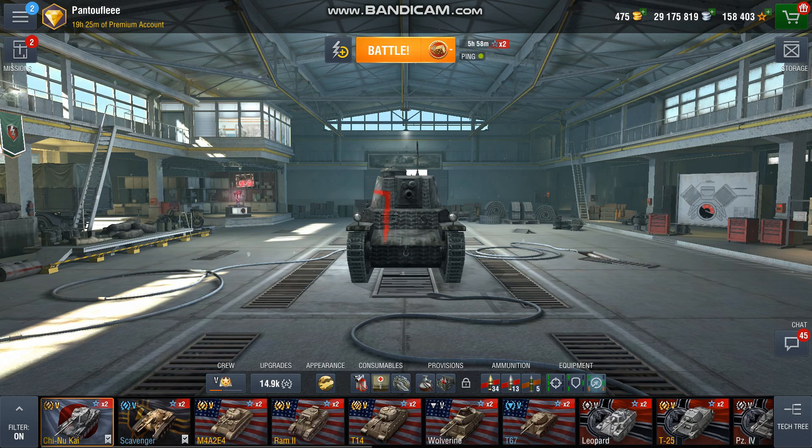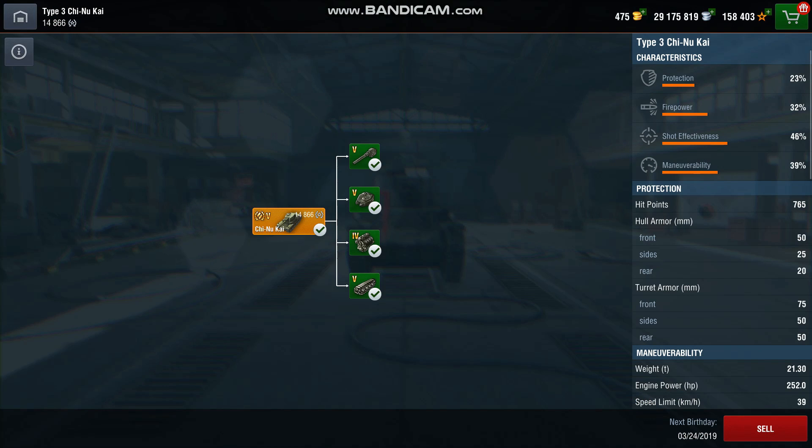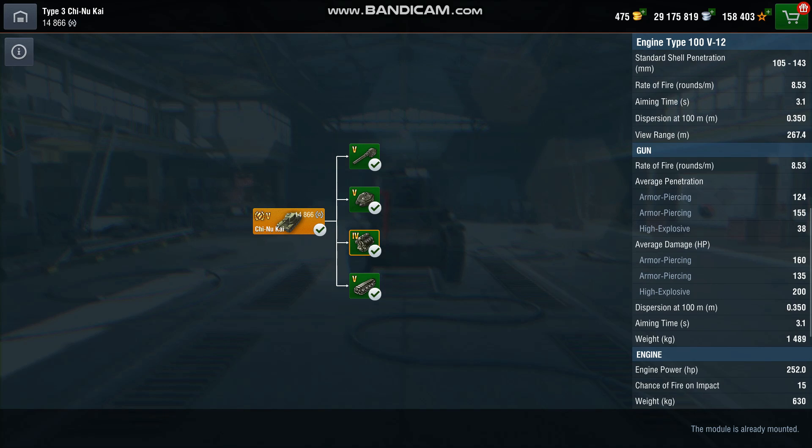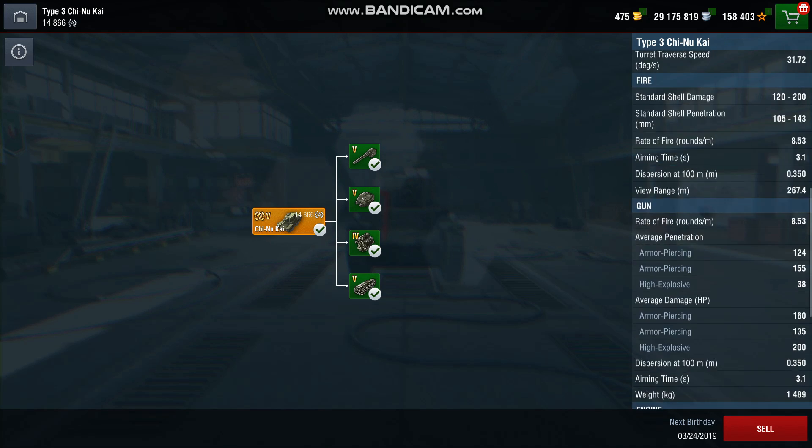Is it good? Well, this tank is pretty much average on every statistic. The gun allows you to shoot every 7 seconds for an average alpha of 160 and good penetration. The mobility is average as well — you will go around 35-40 km/h when fully moving, which is quite enjoyable for a tier 5 medium, but the armor clearly sucks as the tank is paper, like most tier 5 medium tanks.